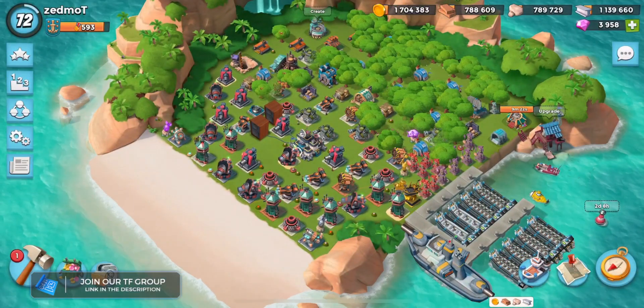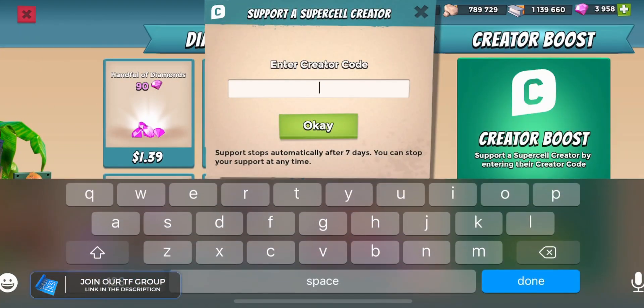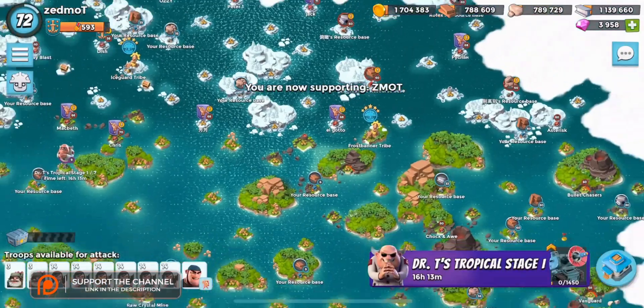What is going on gang, I am Zedmott — that's Zedmott in your creator boost, which tends to expire. It's frustrating, especially when you have multiple accounts. I don't blame you; I forget to put my own creator code in at times.